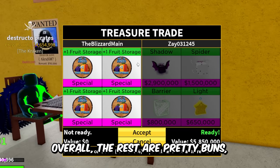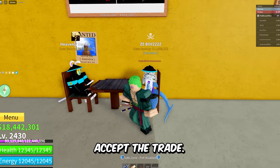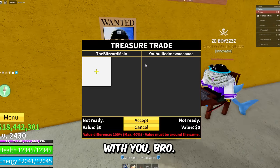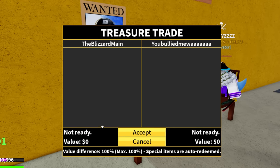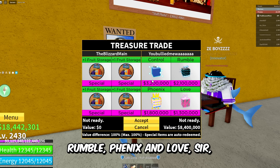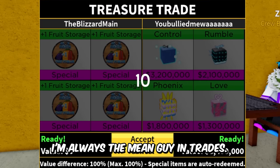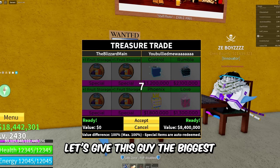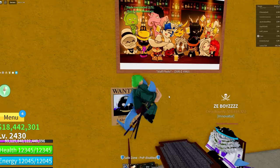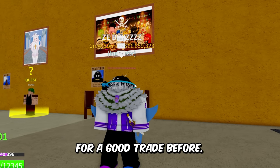This guy has one pretty good fruit overall; the rest are pretty bad. I wouldn't trade for the rest of them. Whenever I trade someone, they immediately accept — this guy just sat in my seat, who does he think he is? We got Zay — nobody wants to trade with you, bro, you only got Shadow. This guy's name is 'You Bullied Me Wah.' Guess what, bro? You're about to get bullied even more. He's slapping in Control, Rumble, Phoenix, and Love. Is that worth four fruit storages though? You know what, let's be the nice guy — let's give this guy the biggest W of his life: four fruit storages, boys!